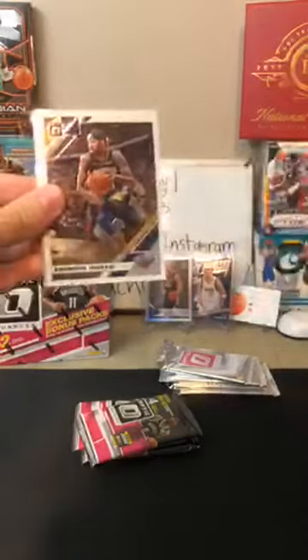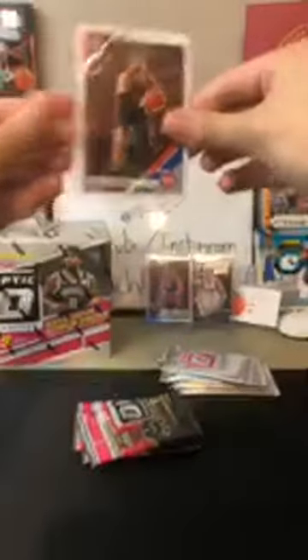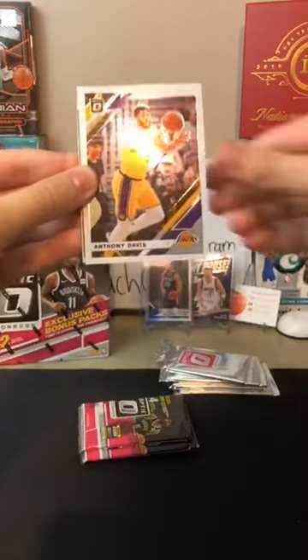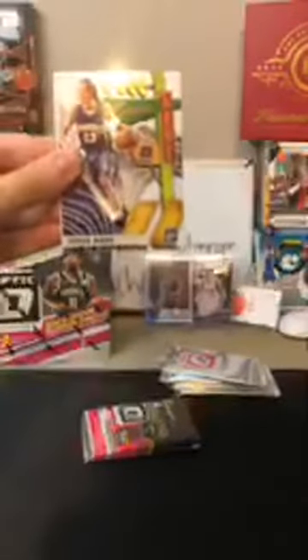Got some big hits here. Josh Richardson for the 76ers. Brandon Ingram for the Pelicans. Splash of Devin Booker - there you are, Suns. I was calling for Booker earlier. And we got a Blake Griffin for the Pistons. Nice Devin Booker coming in for the Suns there. Derek Favors for the Pelicans. Anthony Davis for the Lakers - third Anthony Davis. My House of Pascal Siakam for the Raptors. Along with a DeMar DeRozan for the Spurs. Kemba Walker for the Celtics. Will Barton for the Nuggets. We got a Steve Nash Express Lane for the Suns.